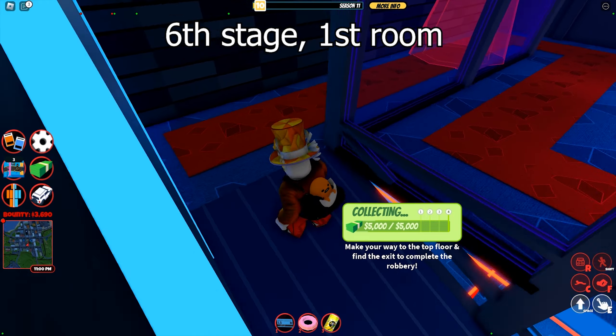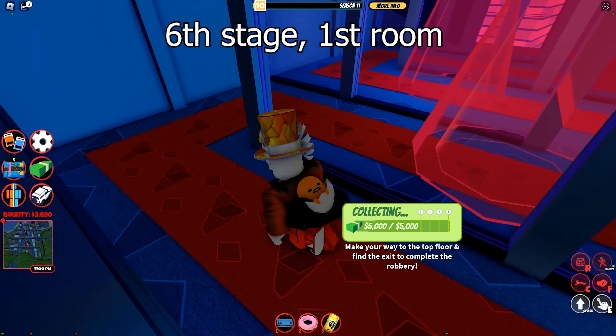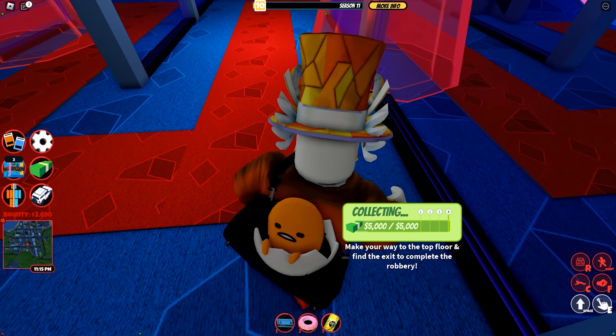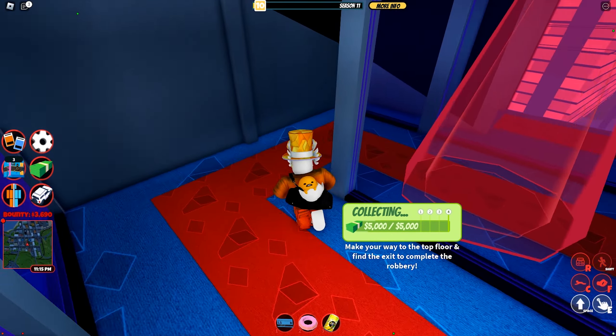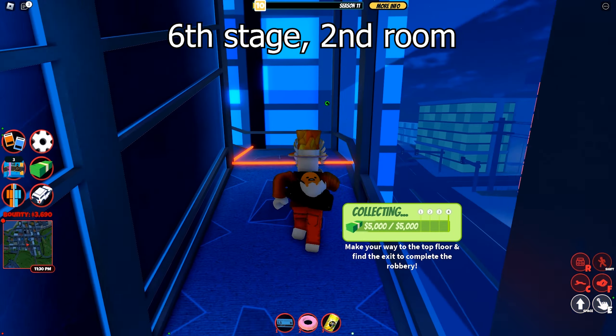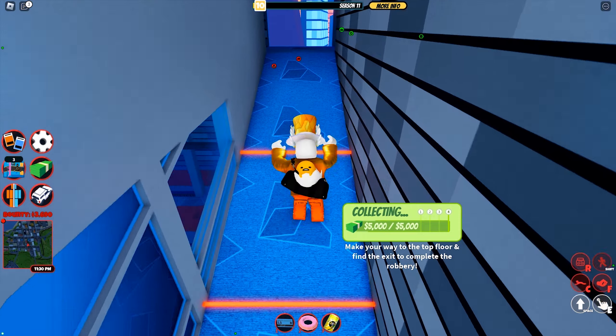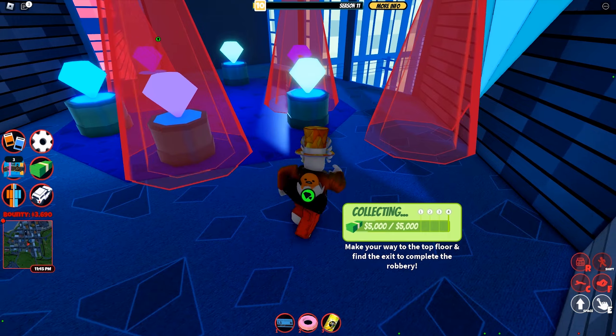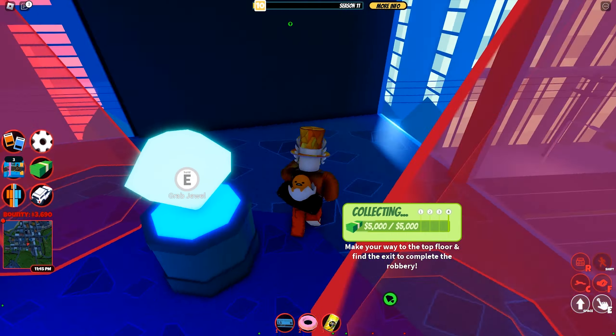This is the last stage and it is not very difficult. It's a zigzag path with two circular lasers sweeping the room — just wait for the lasers to clear before proceeding. The next room looks hard but it's not. There are multiple lasers moving around, but they only move in one axis in an alternate fashion. Just go around one of the lasers and you should be fine.